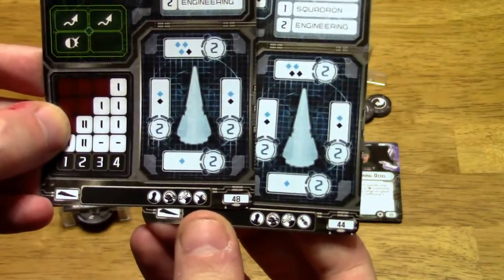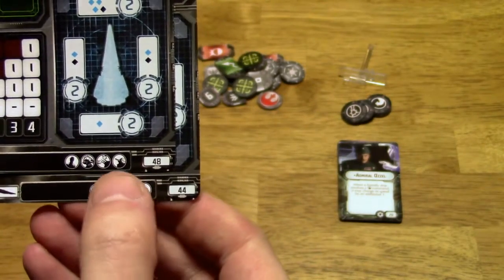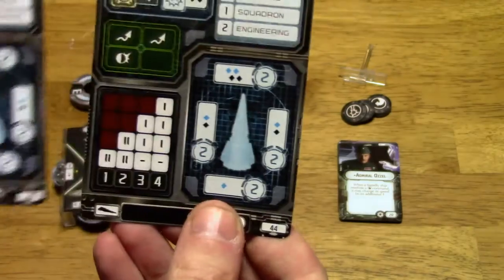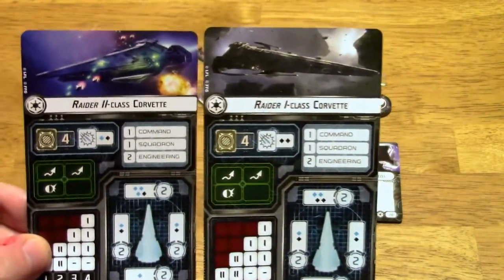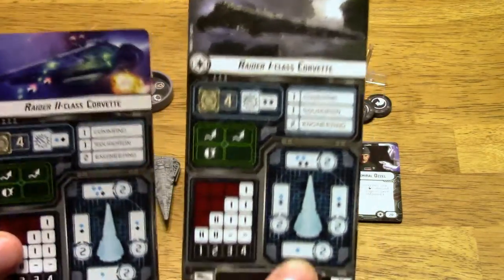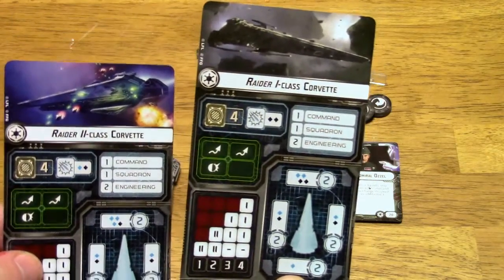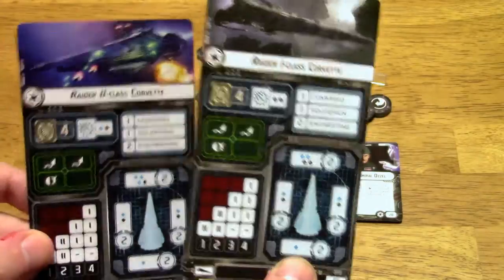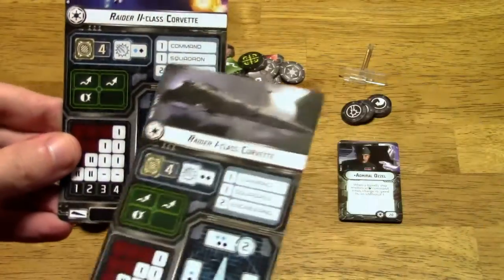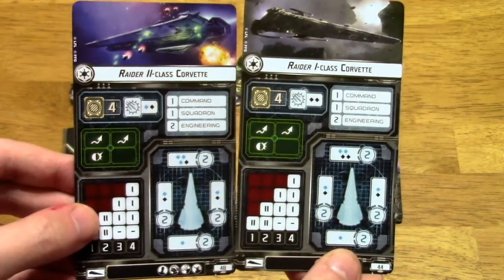They've got the same upgrades from the looks of it — well actually they look a little different. This one looks like it has missiles, whereas this one has ion cannon or something. This one has a cost of 48, and the Raider 1 has a cost of 44, so they're relatively close to each other. The Raider 1 seems geared more toward anti-fighter, whereas the Raider 2 might be better suited for attacking a capital ship or frigate since it has a blue die as opposed to a black die. That said, you could use these interchangeably for either role.